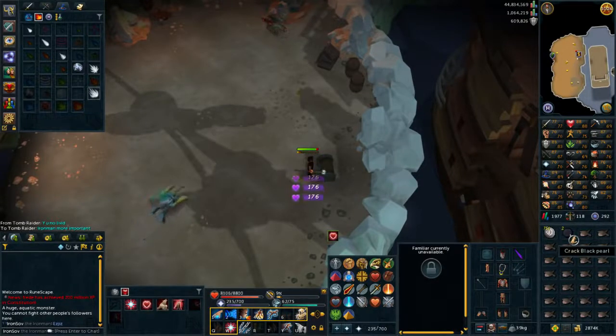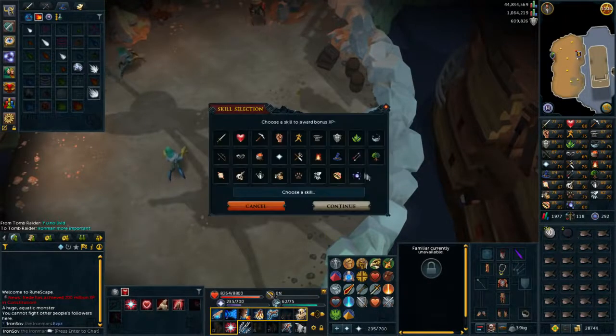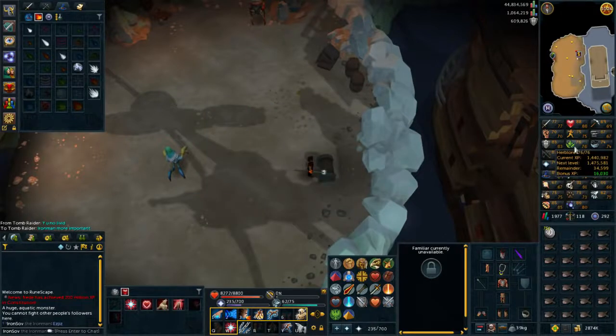After the battle is over, you will need to click on the chest in order to claim your black pearl and fight Agaroth again. As I said, this can be done twice per week, resetting on Wednesday morning alongside other weekly Distractions and Diversions. So make sure to get this quest done if you haven't already, and enjoy your free weekly bonus experience.